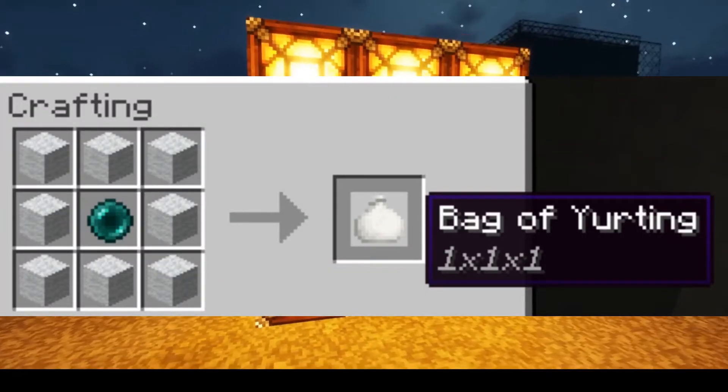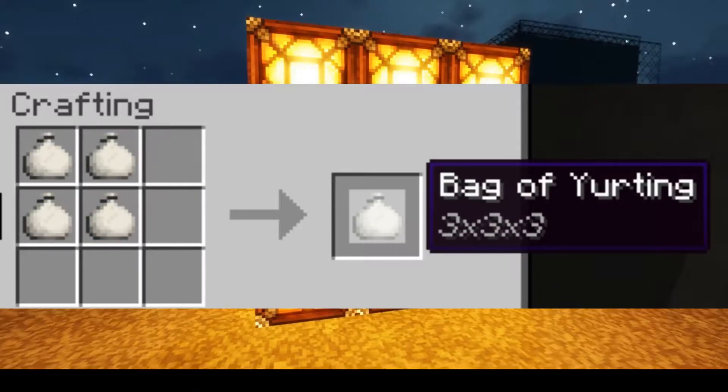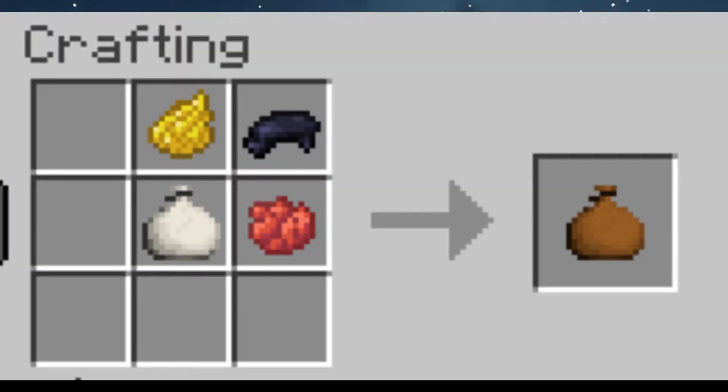All you need to make this is just an ender pearl in the center and some wool to surround it. That'll make you a tier one bag which picks up one block, but if you want to upgrade it you got to get four tier one bags to combine together and you get a tier three bag which picks up three blocks, three by three, and this goes all the way up to thirteen by thirteen. You can also slap on some nice dice to keep track of which bag is which.